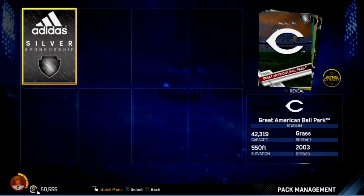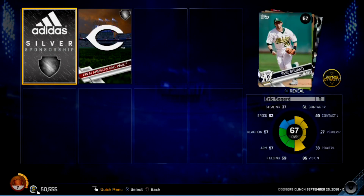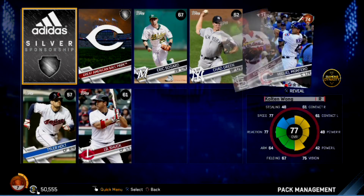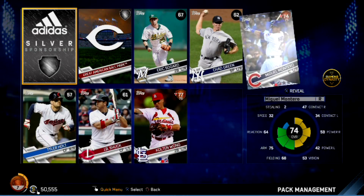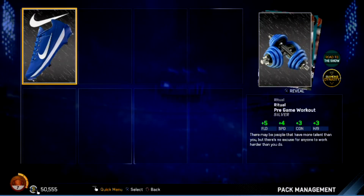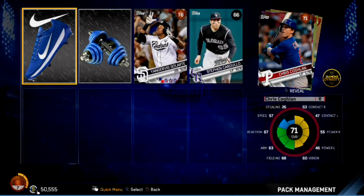Hot damn — the bent straw is not looking good. There we go — Great American Ballpark! I'll take that as a Reds fan. That's a silver too — better than bronzes. Wong and Montero. Just gonna keep going — we're almost 20 packs in with no diamonds. Been overall a kind of a dull pull.